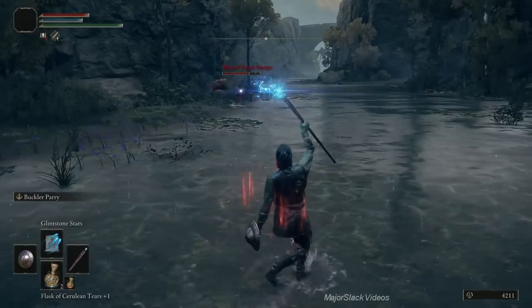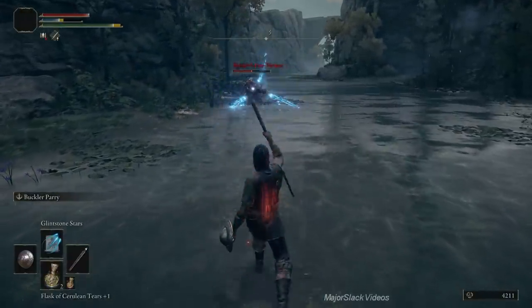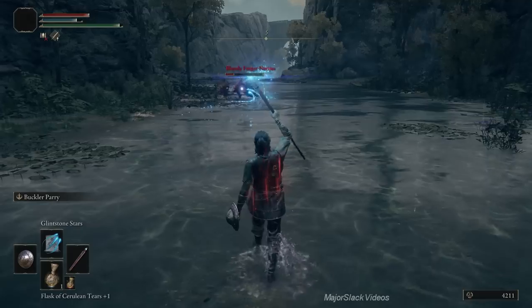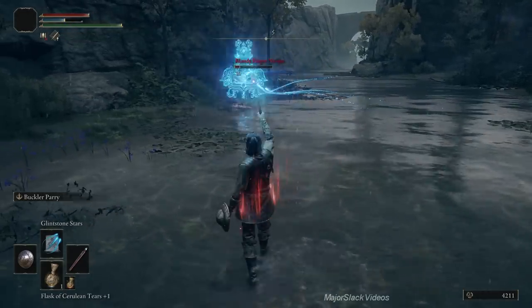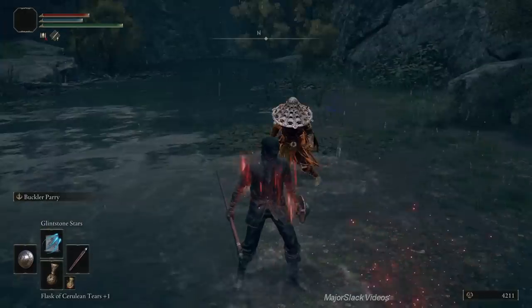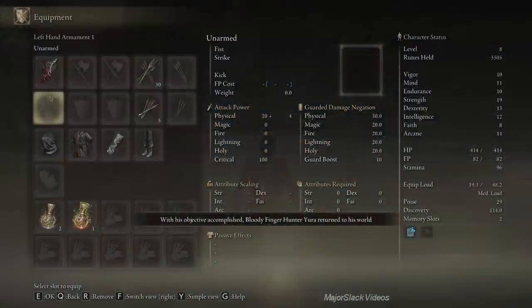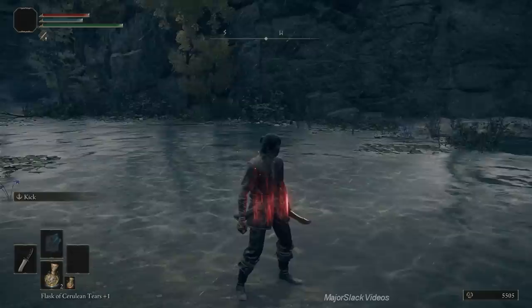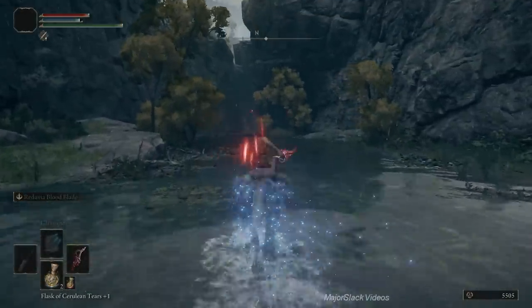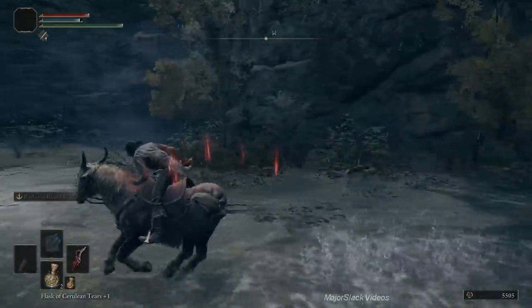Keep your distance, otherwise he'll target you. No damage — and he gives up as a reward the Reduvia: the star of the show. This is a dagger that inflicts blood loss, and it also has a special skill called the Reduvia Blood Blade, which is absolutely fantastic. So now if you put the Reduvia in your right hand and the Great Knife — which is what you start out with — in your left, you now have dual-wielding daggers. And now you have the basic Bleed build complete.